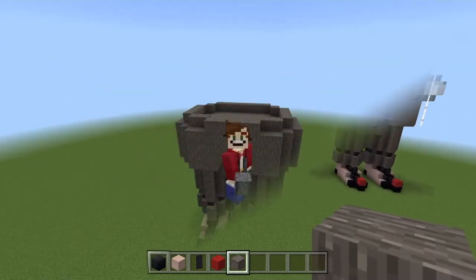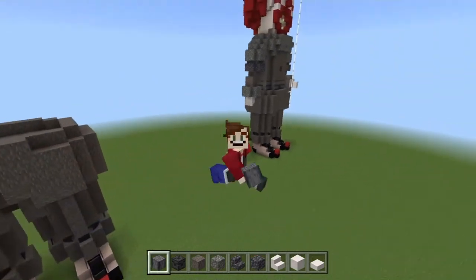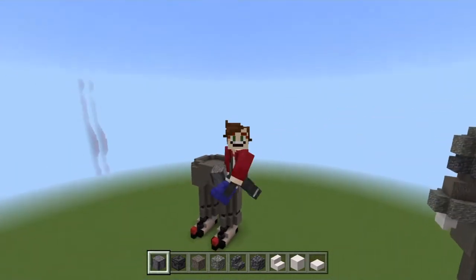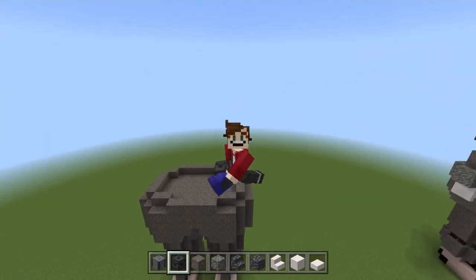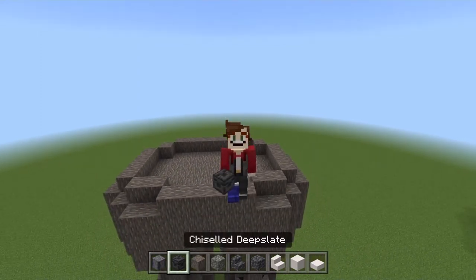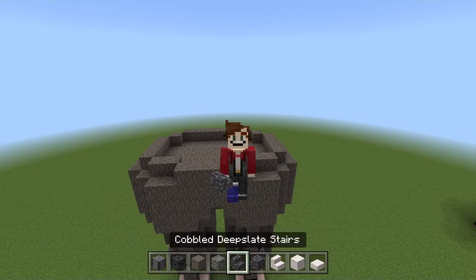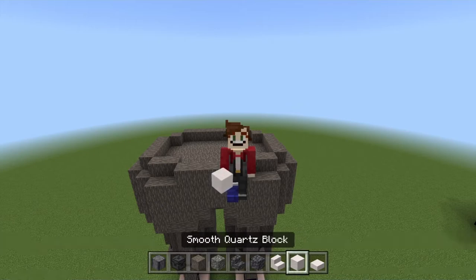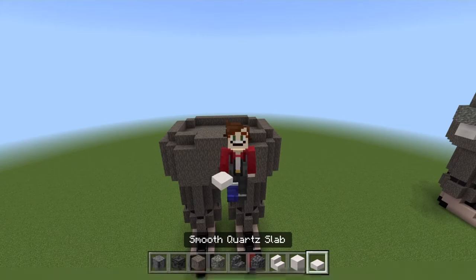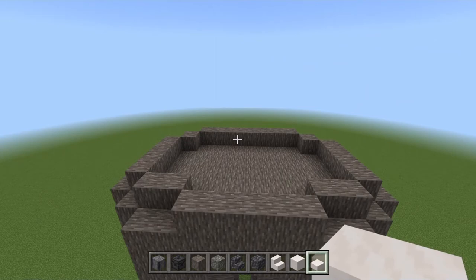Okay, I'm over at 'Penny' — not Pennywise, because the wise part comes in with the brain, and we haven't built the head yet! For this section you'll need: polished basalt, chiseled deepslate, acacia wood again, tuff, cobbled deepslate stairs, cobbled deepslate, smooth quartz stairs, smooth quartz blocks, and finally a smooth quartz slab.